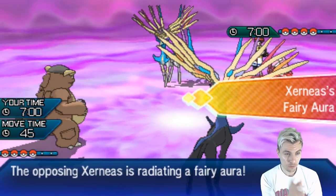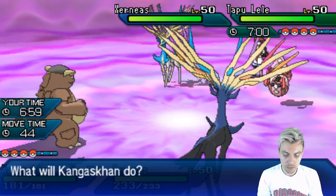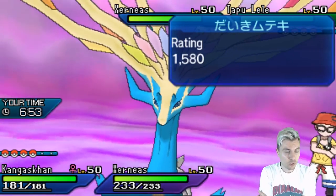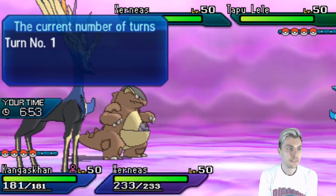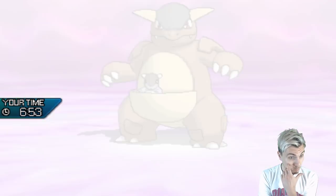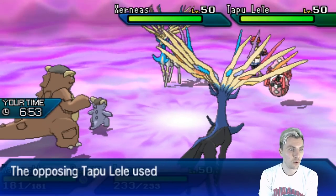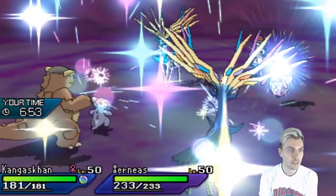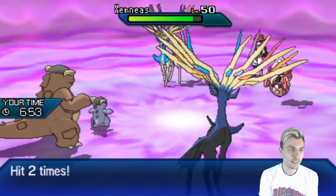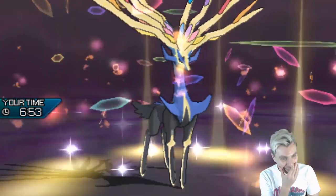We're seeing Tapu Lele and Xerneas from our opponent — they want to get around our Fake Out and allow their Xerneas to set up. One of the things we could do is go for a Mega Kangaskhan Bite into the Xerneas and hope to pick up a flinch to stop it Geomancying. Because if we can do that and Geomancy ourselves, that puts us in a great position. Kangaskhan is max speed so we'll outspeed after Mega Evolving. We just see a Dazzling Gleam come from Lele — no Psyshock. And we get the Bite flinch — we get it! We're back in action!